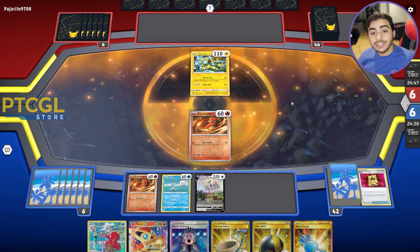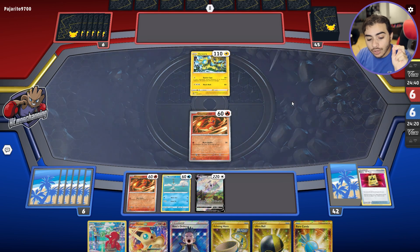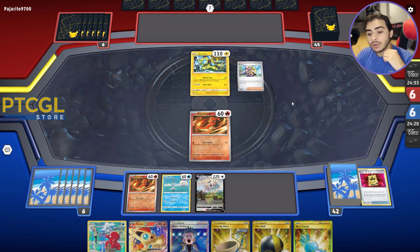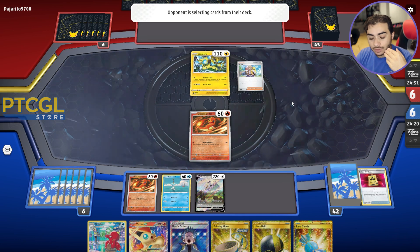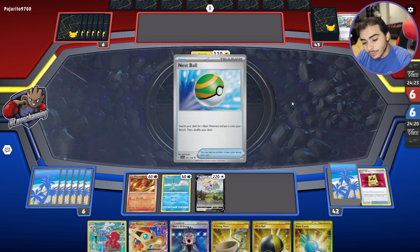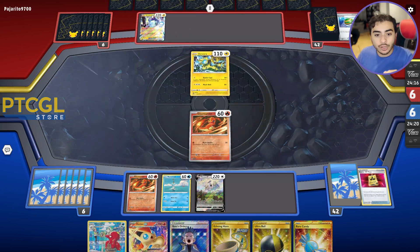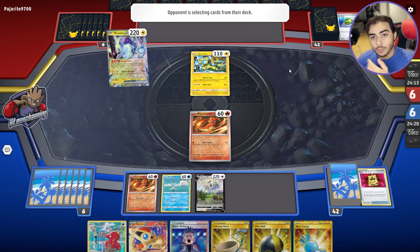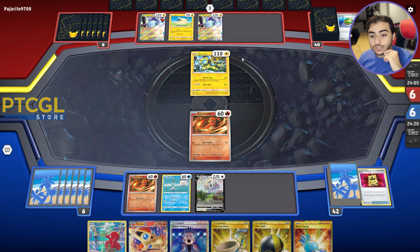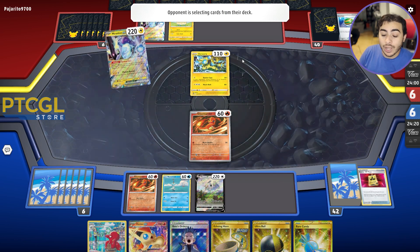The reason I'm doing this is because if they have a Path, we're kind of screwed — we can't get both Octillery and Arceus out at the same time. This way, we can. Now they're playing Miraidon, which means Miraidon Path is likely their strategy. They got two Pokemon V. I bet they're gonna attach a Forest Seal and just Path. Oh, they got Bravery Charm instead — but there's the Forest Seal. No hand disruption because of that Arvin, so we're actually going to be A-OK.